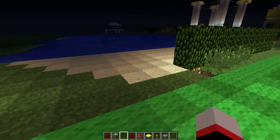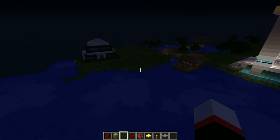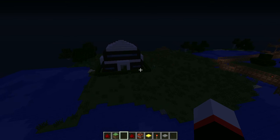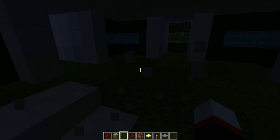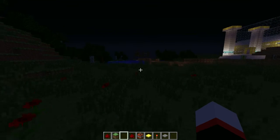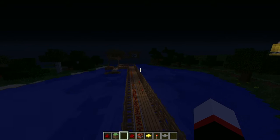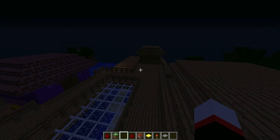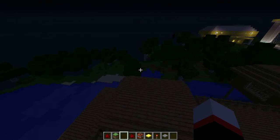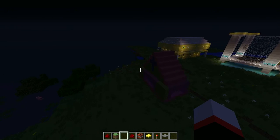Over here we got some random house that he built. There's nothing inside of it. And over here you got like a little Japanese-style connected houses. There's nothing really inside the houses. And then I guess that's a church for the last thing.